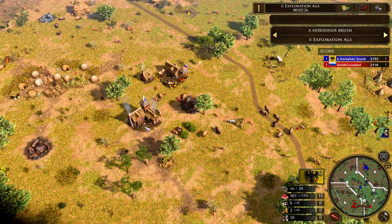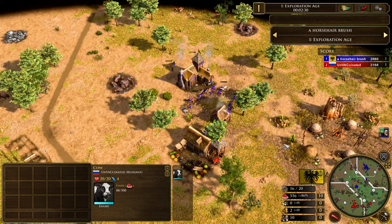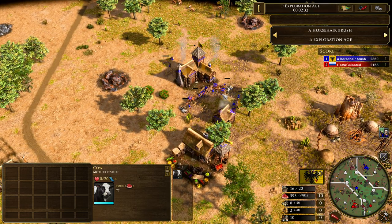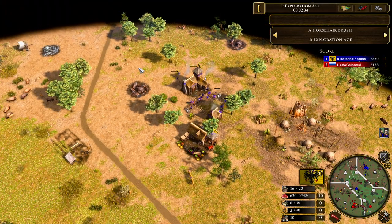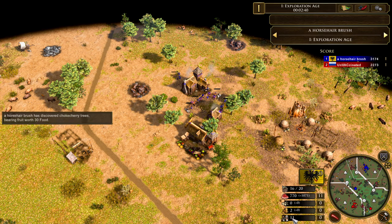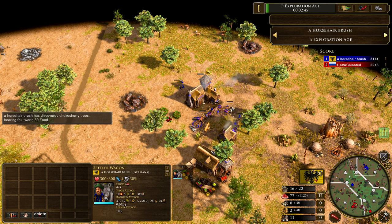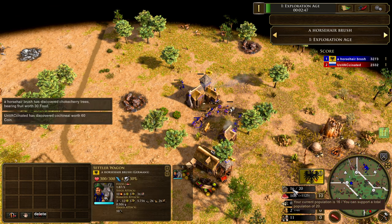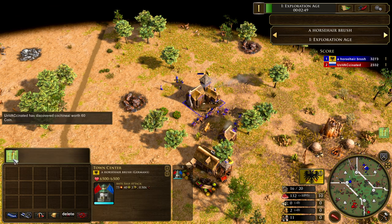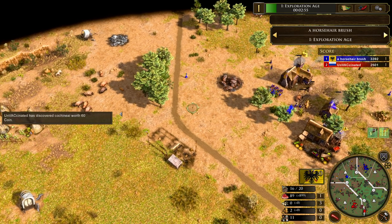Cows are on this map, so players are going to be looking to pick them up. Unvaccinated has got three already back at home, and it looks like Callan's going to be eating some of these as well, just to get the age-up through a little bit faster. He's going to be stopping production now on 11 villagers — obviously the settler wagons do count as two, so that's why he's slightly higher on the population count. He's going to be aging up with the Quartermaster, giving himself the extra 400 wood with the age-up.